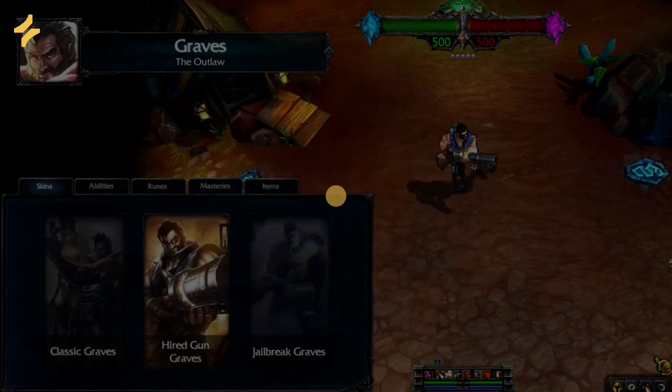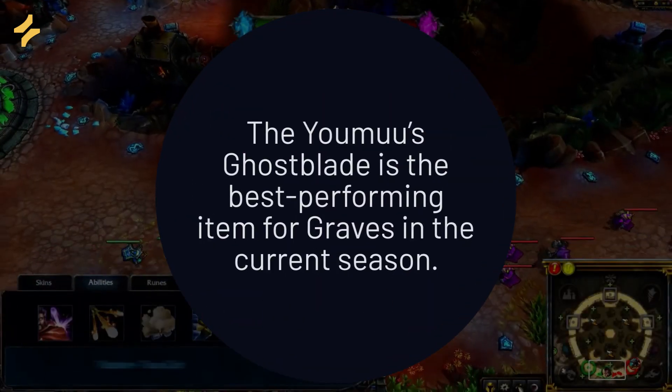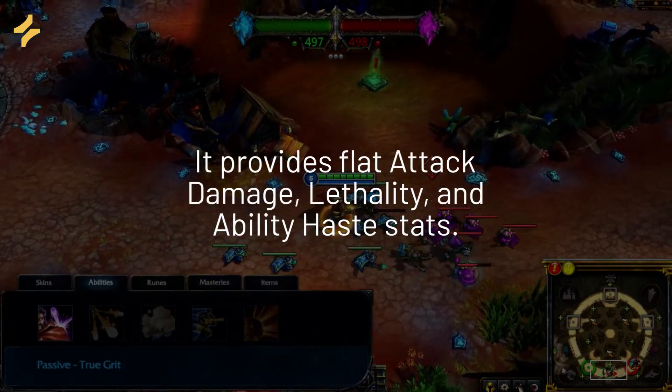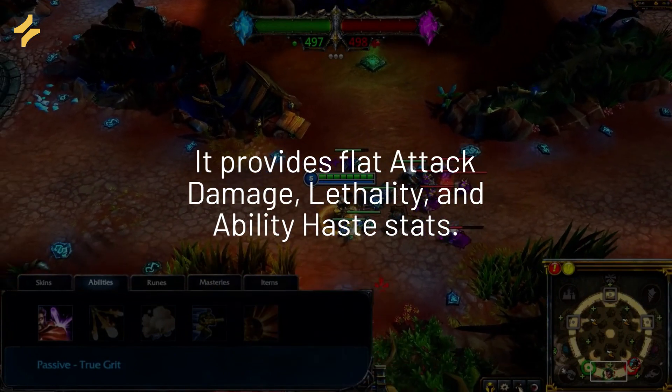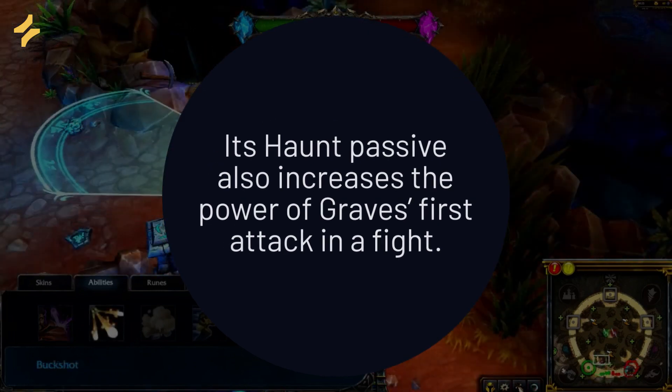1. The Youmuu's Ghostblade is the best performing item for Graves in the current season. It provides flat attack damage, lethality, and ability haste stats. Its haunt passive also increases the power of Graves' first attack in a fight.